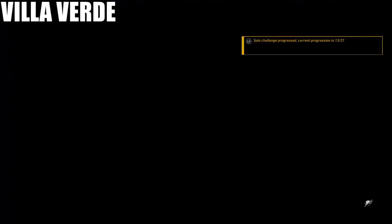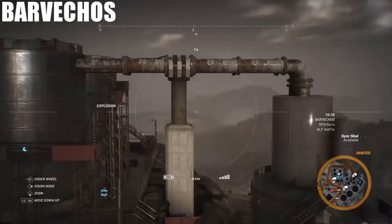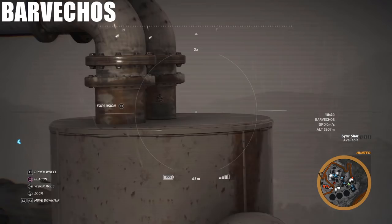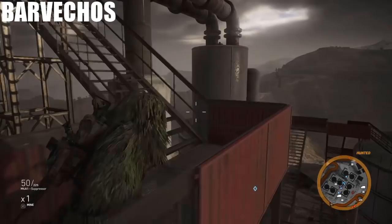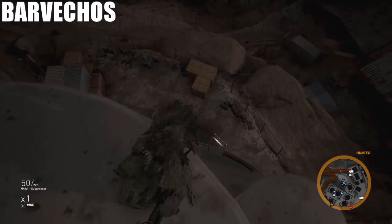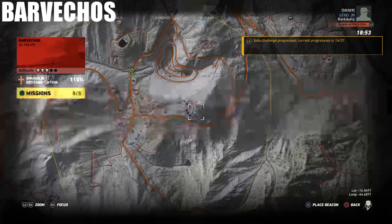Next we're going to Barvechos. This is the one that's on top of the pipes, which Ubisoft showed in their hints video. I had a little fun getting this one — here's exactly where it's at, you can see it right there. You've got to come up to the top of these tanks and run across these pipes. The tricky part is not to fall off — I almost fell off, my heart went into my throat right up here. Watch that when you come up here for this one. Here's the coordinates for the Barvechos one.